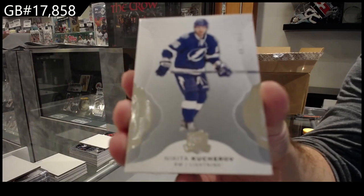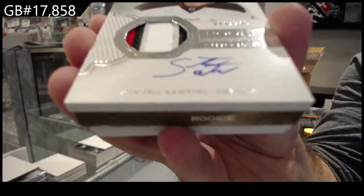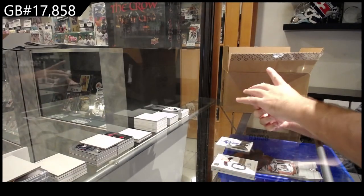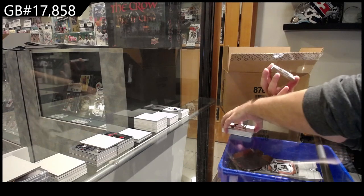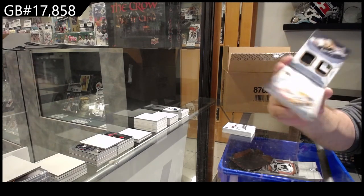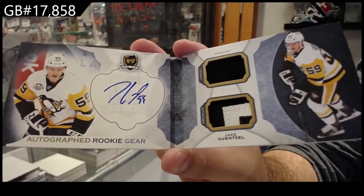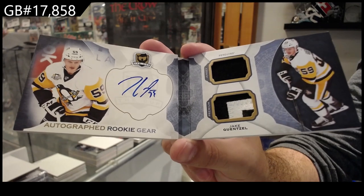249 Kucherov for Tampa. For the Devils — Santini rookie patch auto. Carrier for Buffalo and a Mario Lemieux base for Pittsburgh. Oh, that's nasty — an autographed rookie gear numbered to 24 for the Penguins: Jake Gensel. Autographed rookie gear booklet Gensel — that was a monster card back in the 16-17 breaks.